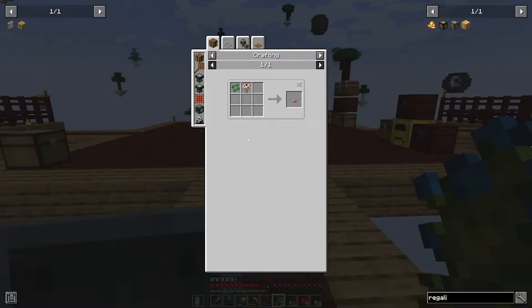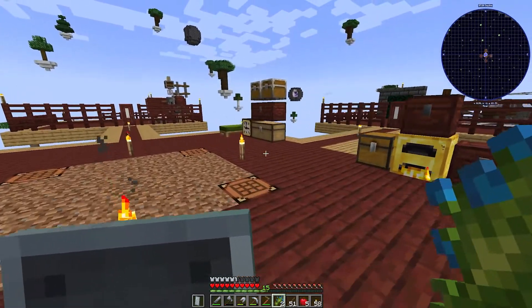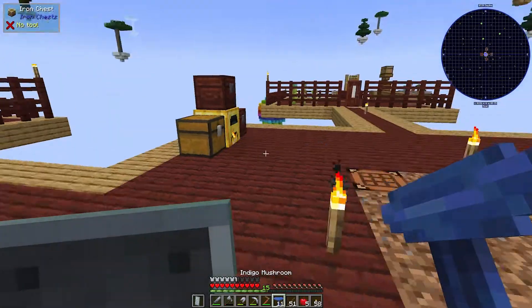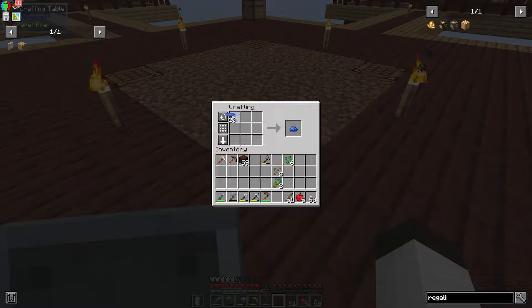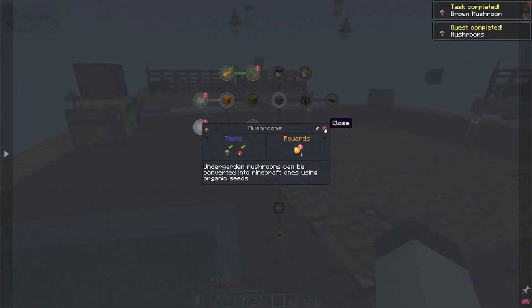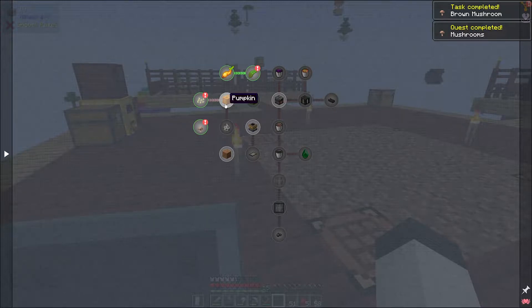Now we're going to work on getting the mushrooms. The brown mushroom takes any other mushroom in an organic seed. I'm going to make two of those. We have some indigo mushrooms — let's take a couple with some seeds. That makes blue dye and gives us two brown mushrooms. Then you take a brown mushroom and put a seed in to make the red mushroom. Now we have both mushroom types — excellent.